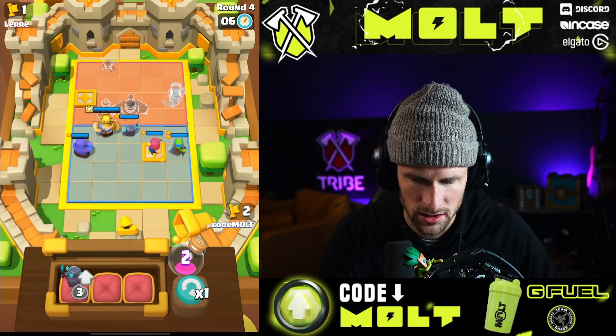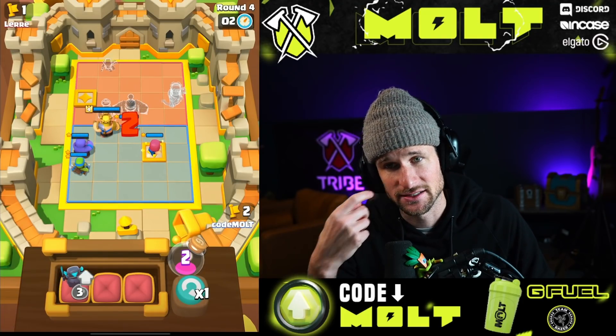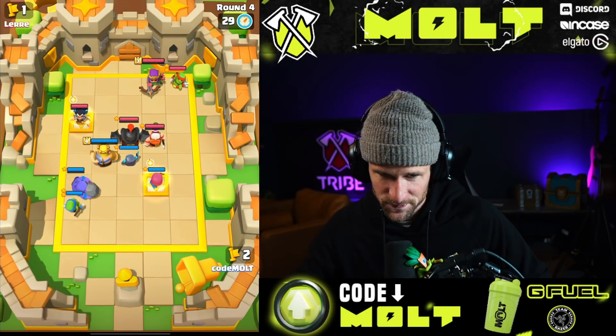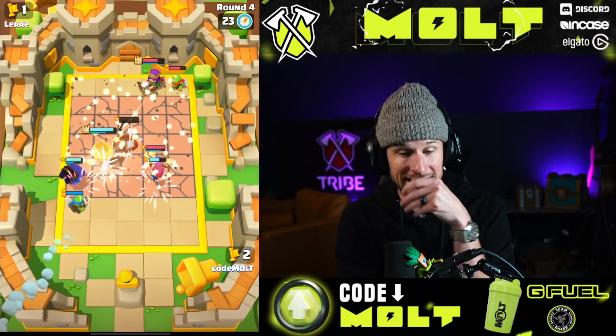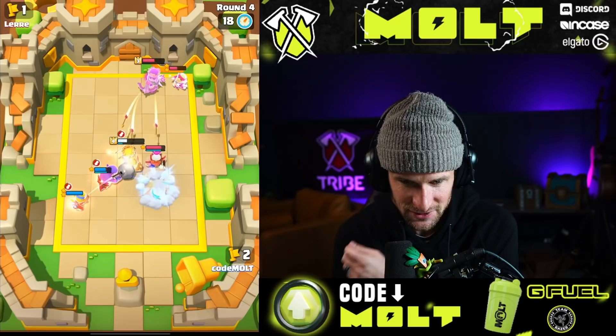I'm going archer right there, and I'm going dissipate so hopefully I can stop the mega knight from ever using his ability. He's dead... wait — never mind, no! We had dissipate. How did that happen? I wasn't watching directly, but literally how did that happen?